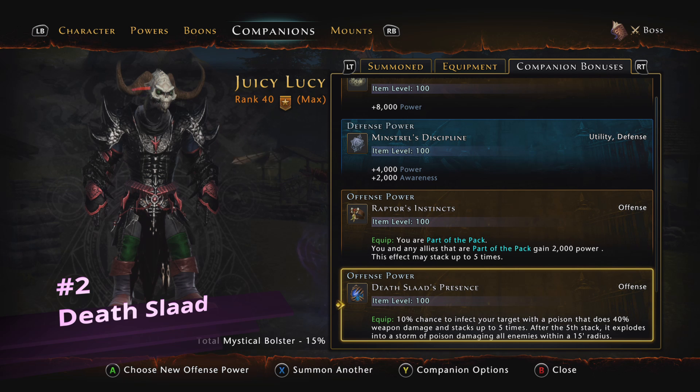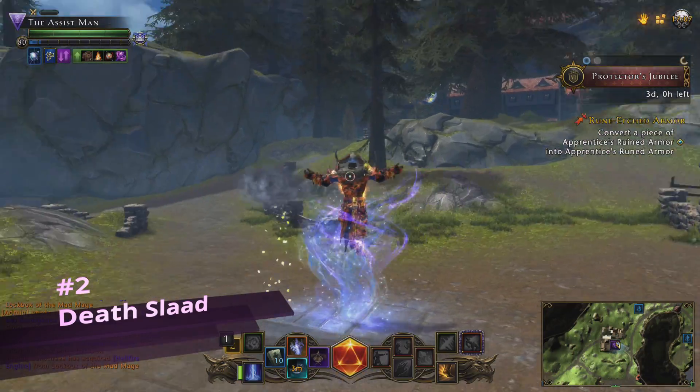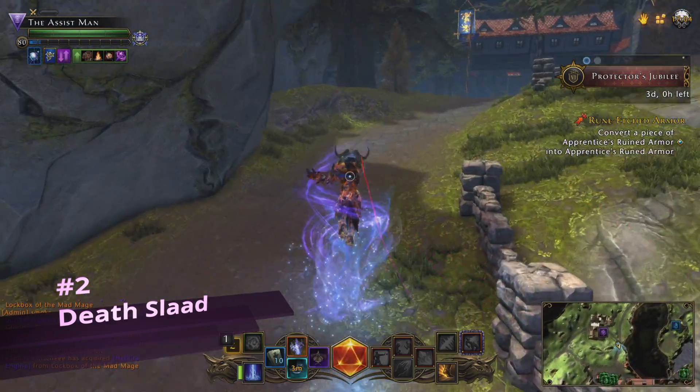The Death Slaad's companion bonus is called Death Slaad's Presence. What it does is it says you have a 10% chance to infect your target with a poison that does 40% weapon damage and stacks up to five times. After the fifth stack, it explodes into a storm of poison damaging all enemies within a 15-foot radius. I've been testing this thing and using this thing — it is ridiculous, it does a ton of damage. Let's go ahead and go to the target dummies and I will show you guys just how much damage this thing does.